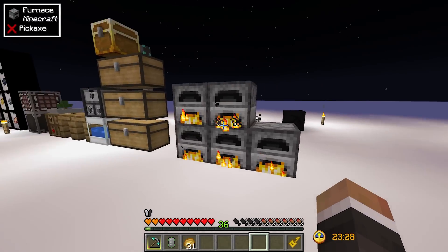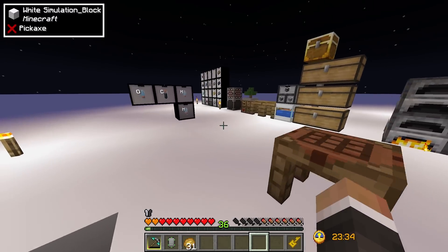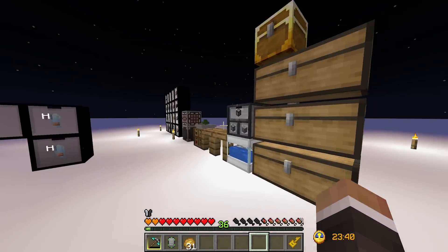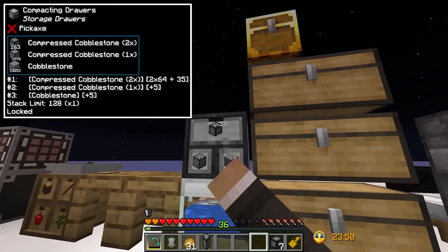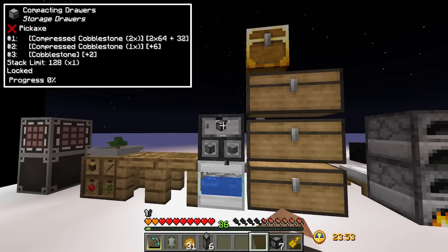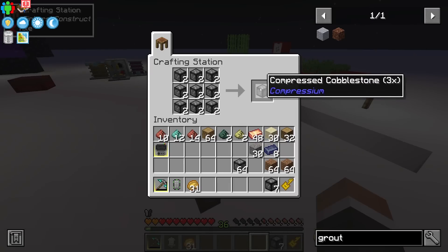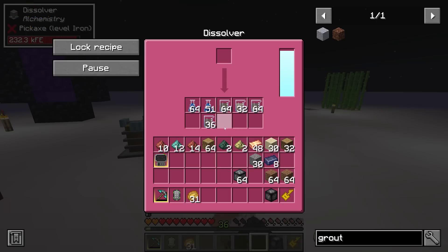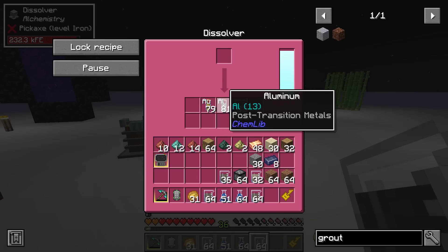Especially if we want to make a big smeltery that can process a lot of ores very quickly — which is ideally what we'll set up — we're going to need a lot more materials. We can take things like our double compressed cobblestone and process that into triple, and even further into quadruple compressed cobblestone. If we put that quadruple into our dissolver we get different resources: aluminum, gold, and silicon dioxide.